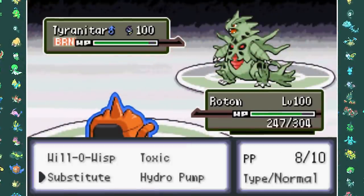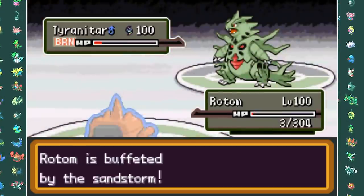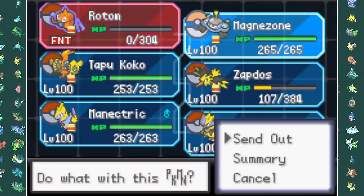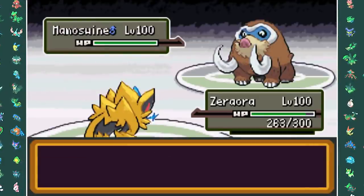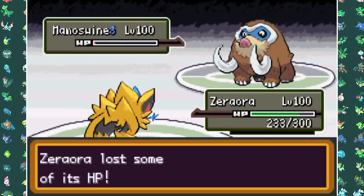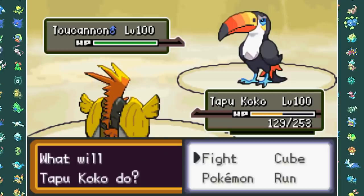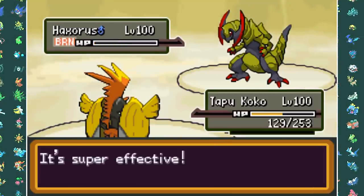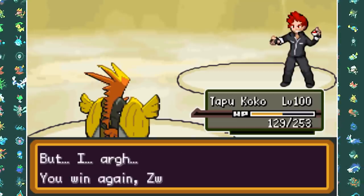Vaporeon breaks my Substitute and I switch Rotom for Zapdos. I take some damage from Scald but Discharge finishes off Vaporeon combined with Will-O-Wisp burn damage. He sends out Tyranitar so I switch back into Rotom - he goes for Dragon Dance so I Will-O-Wisp again. I take a Stone Edge but get off a Substitute. He breaks it with Crunch and I get a critical hit Hydro Pump, but Rotom gets taken out by another Crunch - and Tyranitar goes down to burn damage. I go into Magnezone against Mamoswine but it outspeeds and wrecks me with Earthquake. Zeraora's Grass Knot leaves Mamoswine at 1 HP due to Focus Sash, but another Earthquake takes down Zeraora. Tapu Koko gets hit by Ice Shard then takes Mamoswine down with Dazzling Gleam. Cannon can't touch me so Thunderbolt kills it from full health. Haxorus goes down to Dazzling Gleam, and Thunderbolt is enough to one-shot the final Pokemon Volcanion, finishing the battle.